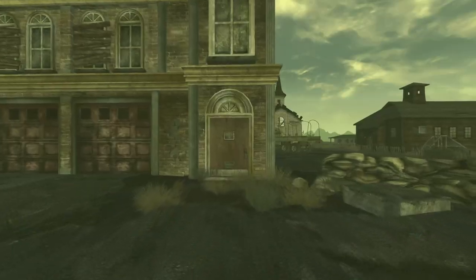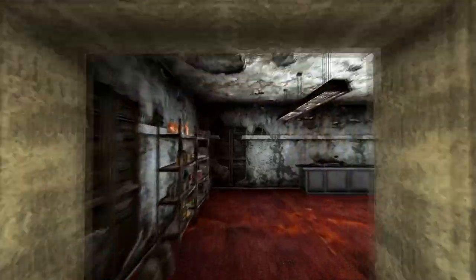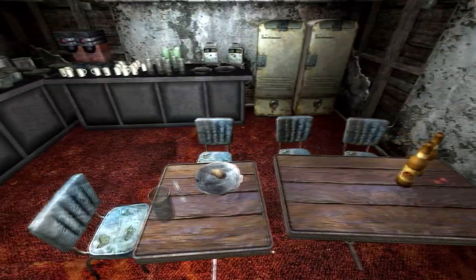Next up is Camp Searchlight. Make your way into the fire station. You can only get access to this when helping Logan in the NCR storage area of the camp. Move all the way down to the kitchen and on the table next to two Sunset Sarsaparilla bottles will be the cap.